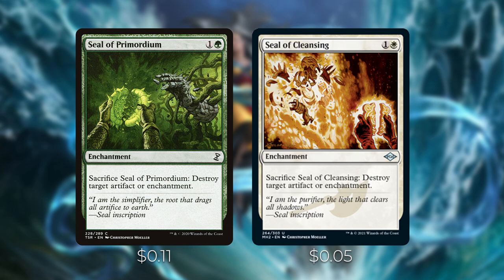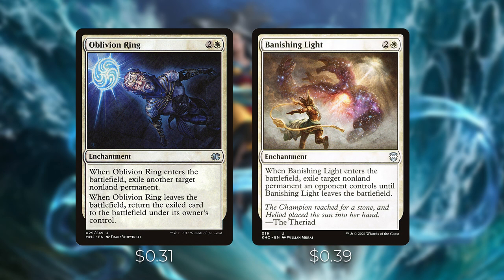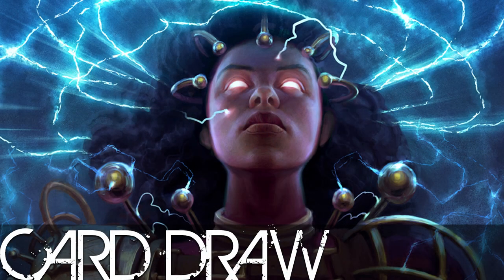Oblivion Ring and Banishing Light are here as well — there are many more you could add if you want heavier removal, but we leaned into the Aura and Voltron theme for a more budget-friendly win condition. These are great because they're enchantments that trigger your enchantresses, and they exile any non-land permanent, so they remove pretty much anything. Your opponent needs to use a card to get theirs back.